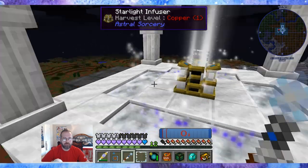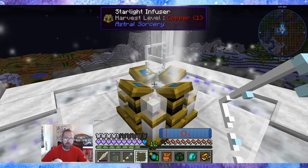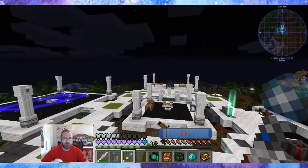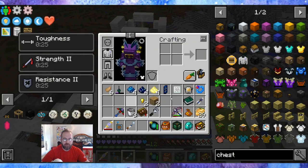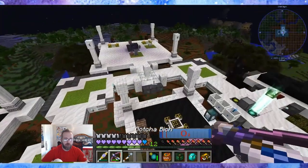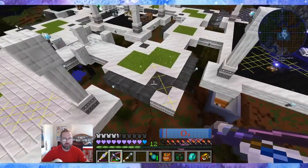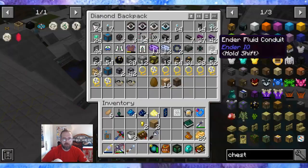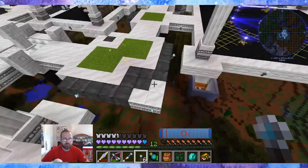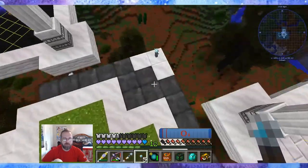Let me put down a torch over here. I made these out of slabs. I need to check where the constellation setup is — on the first arcane here, that's how I did it.